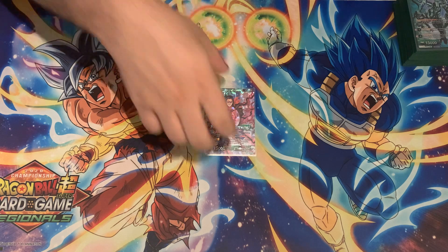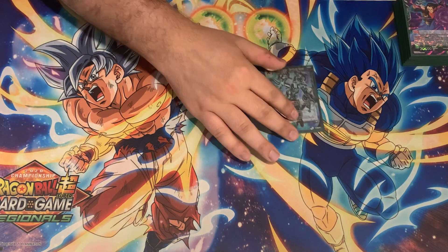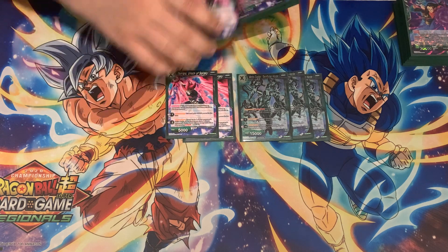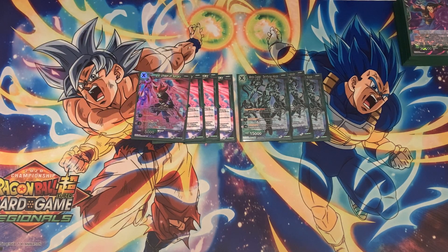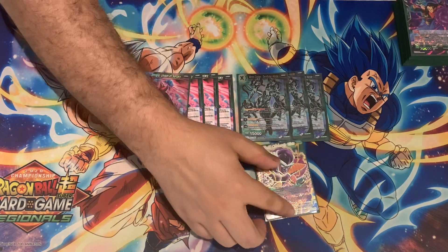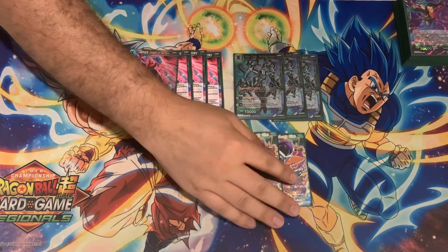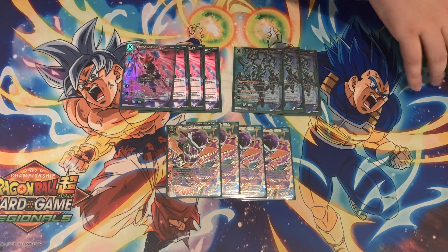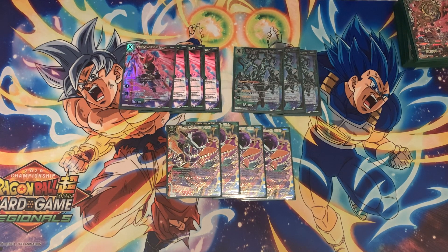Let's go over the deck. Starting with the unisons: I play three Metal Cooler Terrifying Horde and four Demigra Unison of Sorcery — these are your basic unisons. If I had a fourth Metal Cooler I'd play it. I also play Frieza Charismatic Villain for total board control. On turn one you want to do your Demigra Unison of Sorcery, then you'll have Frieza Charismatic Villain in play.